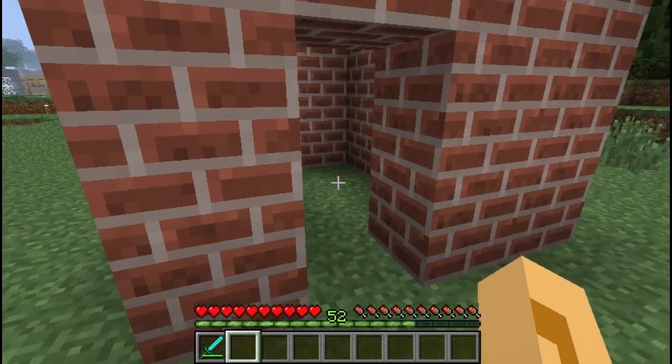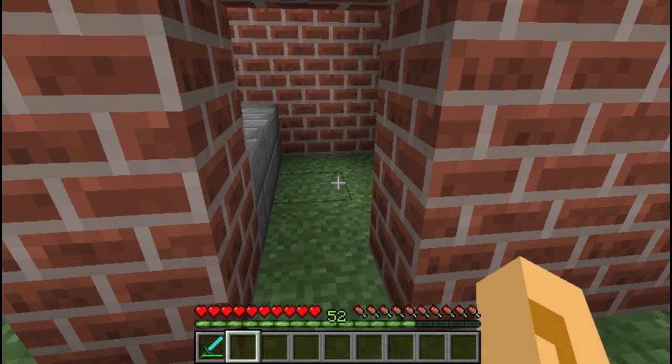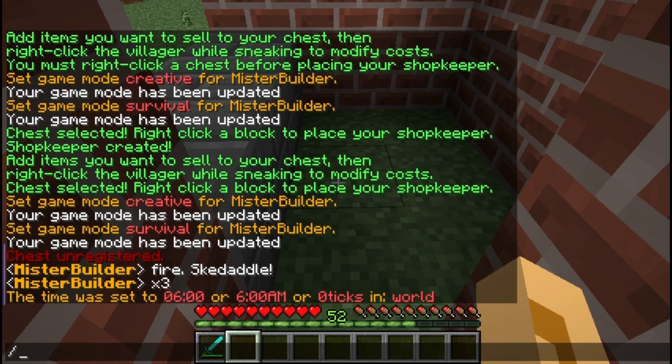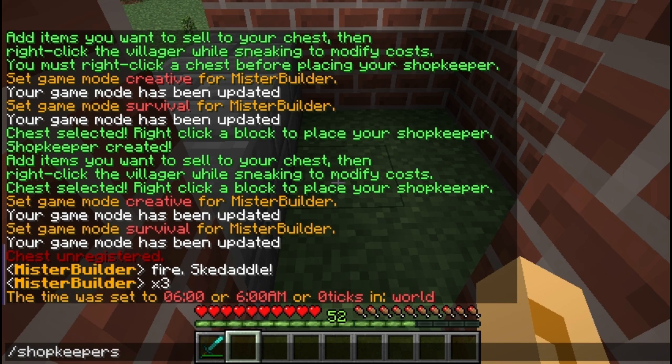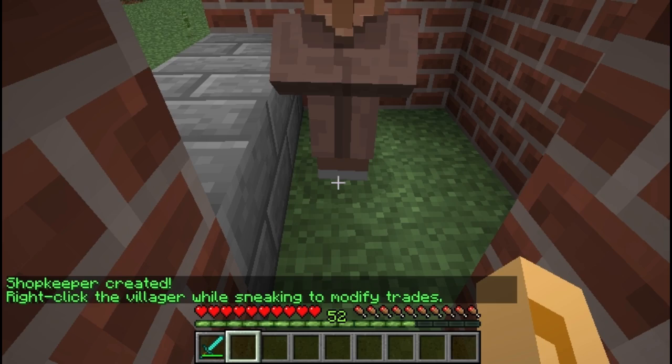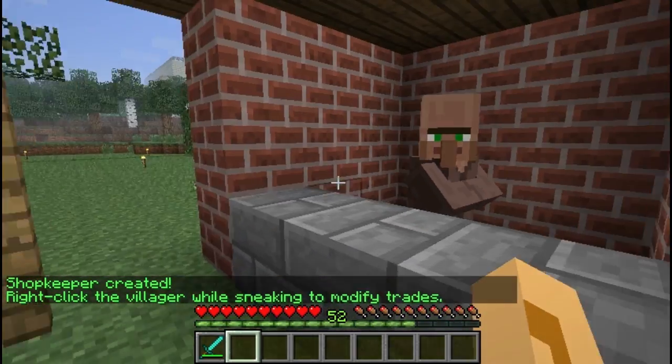So I'm going to walk you through the creation of an administrative shop right now. Administrative shops are super easy. All you do is point at the square you want the guy to stand on and type /shopkeeper — plural or singular works, technically shopkeeper is the correct usage. Once you've got a shopkeeper created, this really doesn't do anything because if you try to trade with him, he's got nothing.